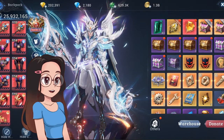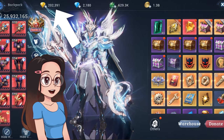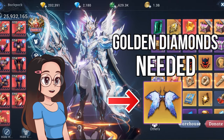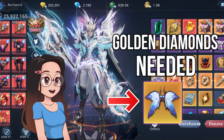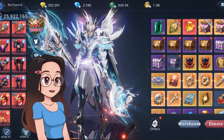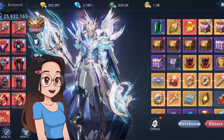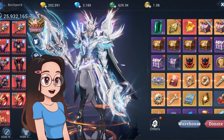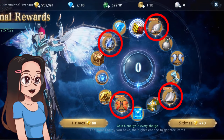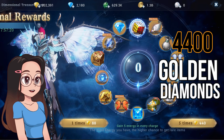Now that everything is clear, let's go back to the event. If you watched my previous video about the rage core storage, I accumulated 200k+ Golden Diamonds during that event. In this video I'm going to spend it and see how much is needed to get the Dream of Butterfly wing. To get the first round of guaranteed rare item draws, you need at least 4,840 Golden Diamonds. After that, you only need 4,400 GD to reach each following guaranteed rare item pool.